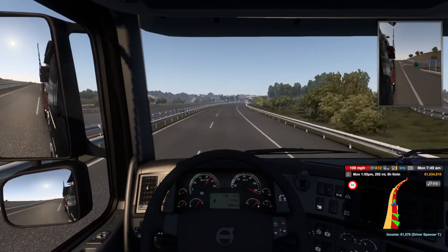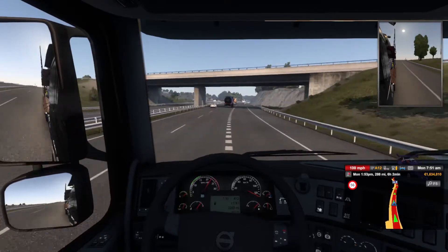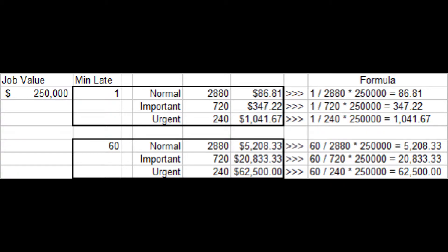So with this information, we will use the example of a delivery job for $250,000. If you are one minute late, you take one minute divided by each job type, then divided by the total money you were expecting for the job. You get the following values: $86 for a normal job, $347 for important jobs, and $1,041 for urgent jobs. For being 60 minutes or 1 hour late, you can take a major hit, especially for urgent jobs, as this would cost you $62,500. Once you've reached each minute threshold level, you will get zero money for the delivery.